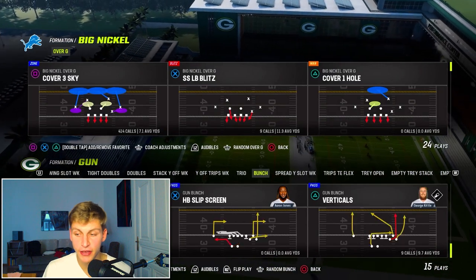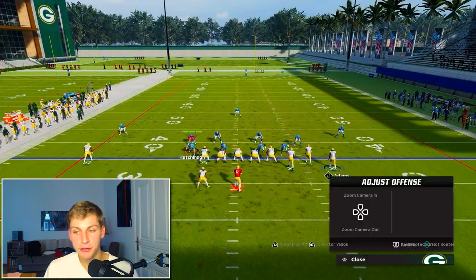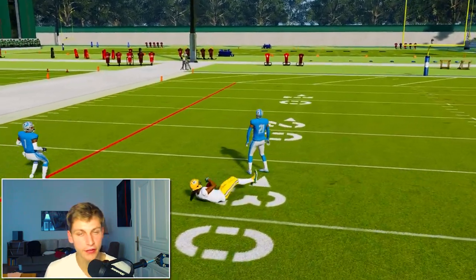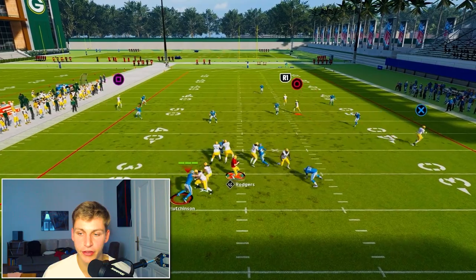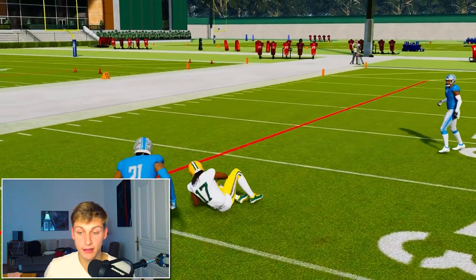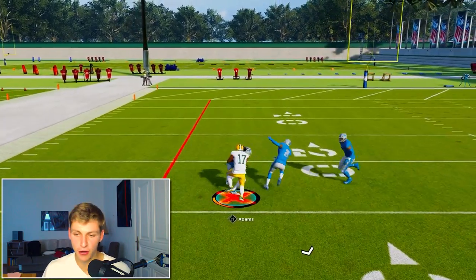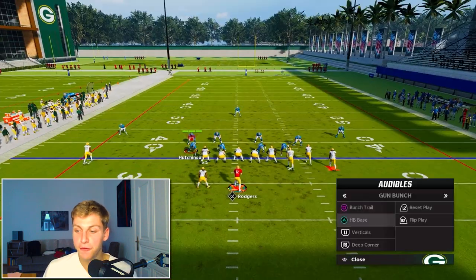Deep corner is my cover three beater — I already talked about this in the Packers e-book. Put Thomas on the corner and block the running back. Snap the ball, step up a little bit, and laser it. Adams gets open against cover three. Have good pocket presence — make sure to step up into the throw and step away from the rush. Stiff arm him if needed — the stiff arm animations are very gorgeous. That is it for deep corner.